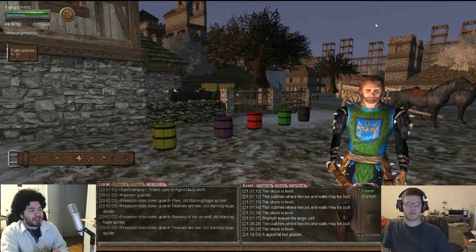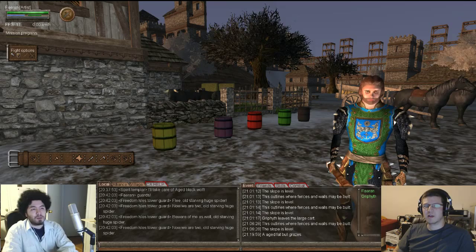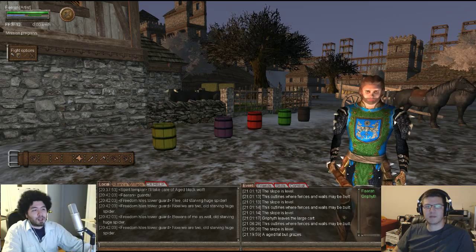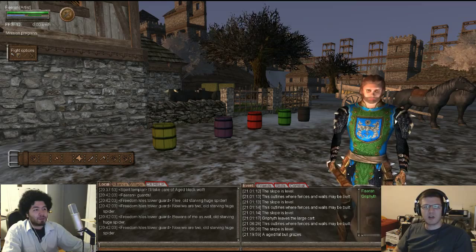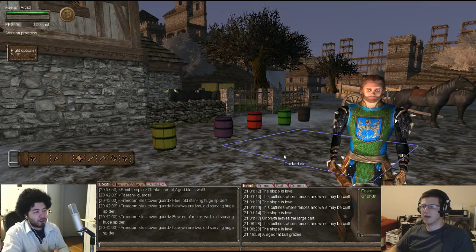If you want to find an RGB color reference, I usually look up 'RGB color wheel' online. There are quite good ones - you have sliders to pick specific colors and it'll tell you the RGB value. What I'll do is pick the color I'm looking for and then try to match those RGB values in Wurm.